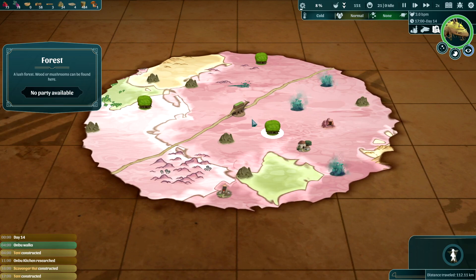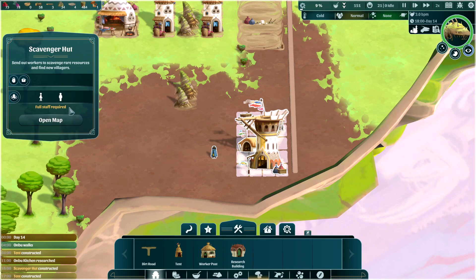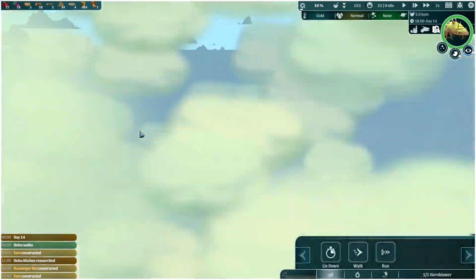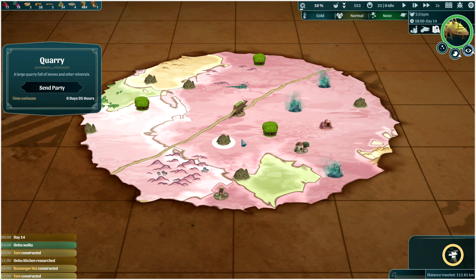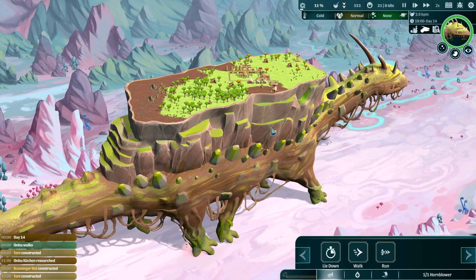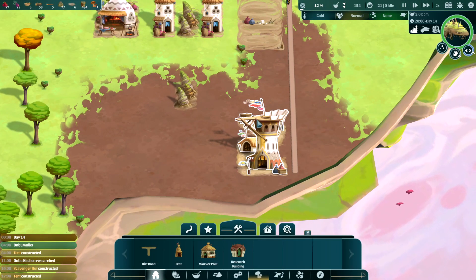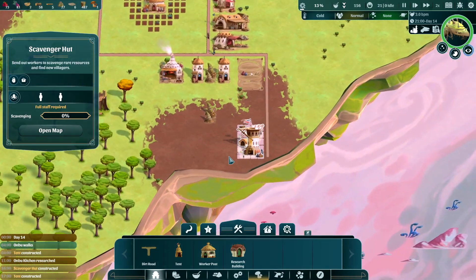No party available - is that because I need to make a party? Maybe pause it up for a second. All right, there's one guy there - wait for one more person to show up. There they go - they will shoot up. Open map, send party - zero days, five hours to send party now. We need rocks and wood so let's try and get the rocks first. Forming expedition party - they're gonna jump off the side of the Ombu. Look at the fish on top and everything!